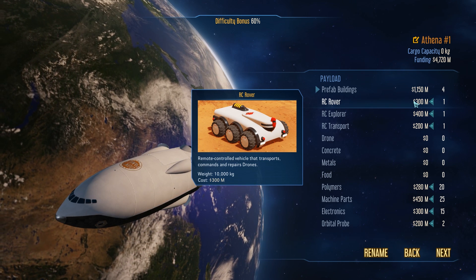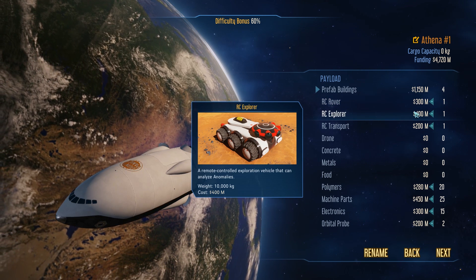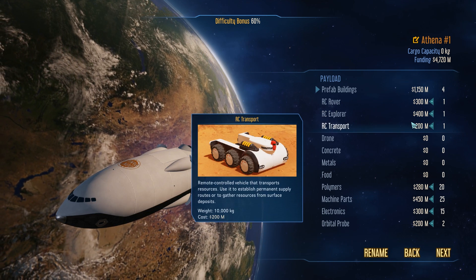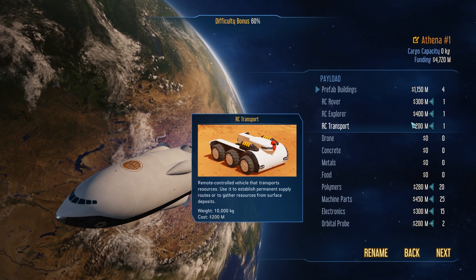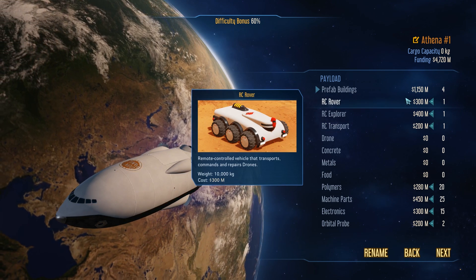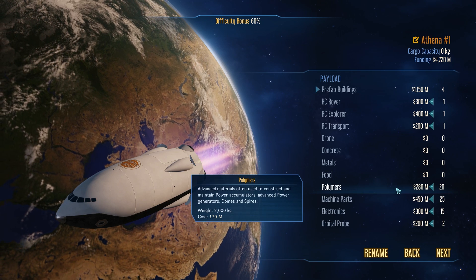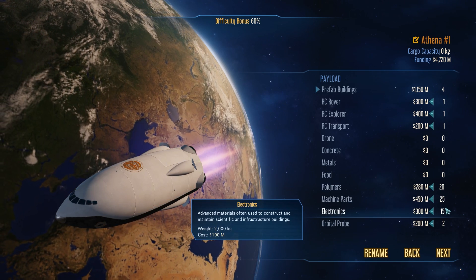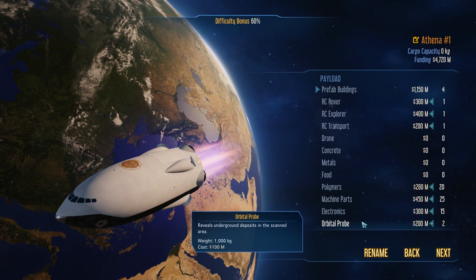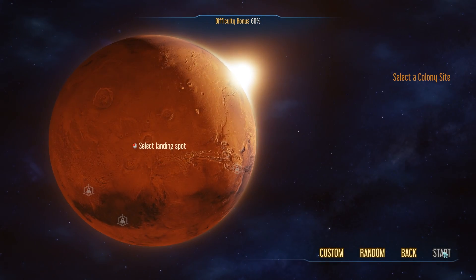Your rocket will control some drones and the RC rover will control some drones — they can only operate within a certain circumference of whatever's controlling them. We also have the RC explorer, which analyzes anomalies, and the RC transport — a remote-controlled vehicle that transports resources. This thing can go around and pick up iron and bring it back to your base. We're also bringing 20 polymers, 25 machine parts, electronics, and some orbital probes. Orbital probes inspect areas we don't know about to see what's there before we go.